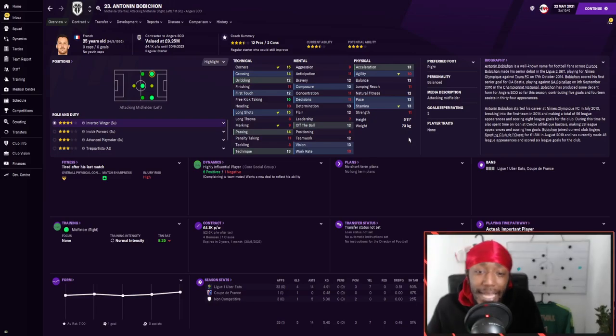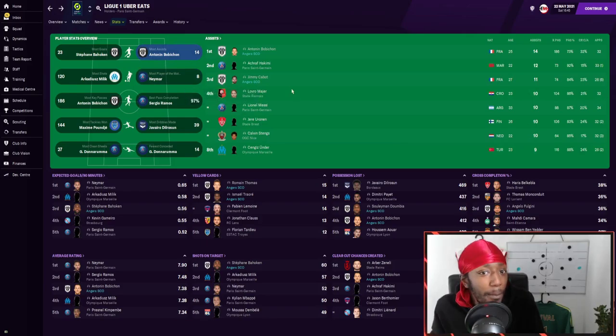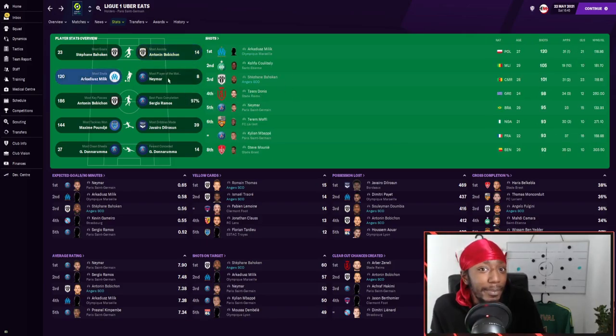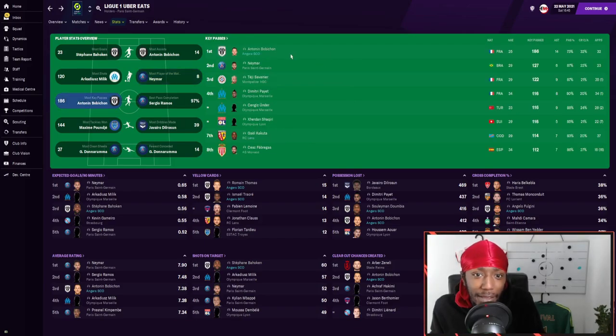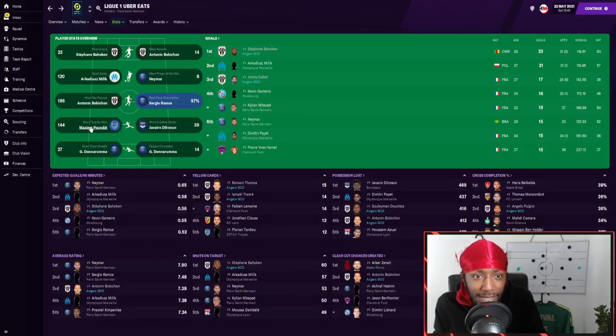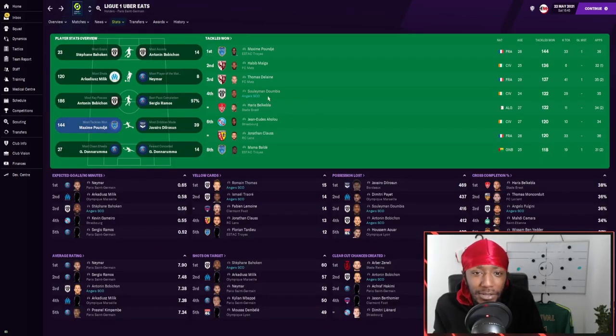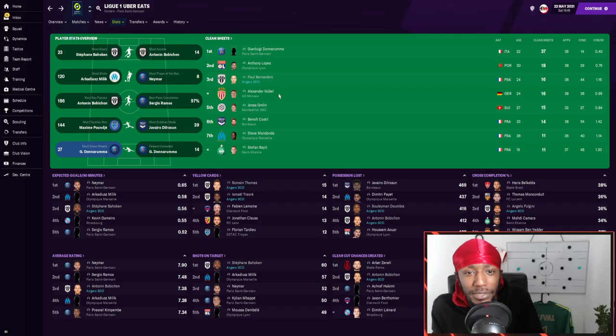For assists, our winger — I believe it's Antonium — played 32 games and got 14 assists, likely including corners. Jimmy Cabot also got 11 assists, so the attacking players are doing fairly well in this tactic. The striker had the third most shots in Ligue 1. For most man-of-the-match awards, the striker is joint fifth. For most clean sheets, our goalkeeper with 16.